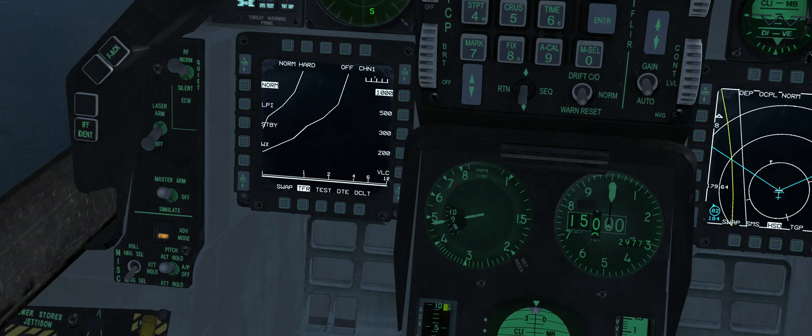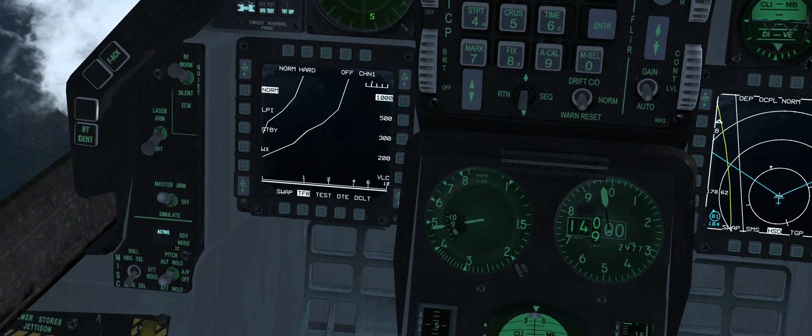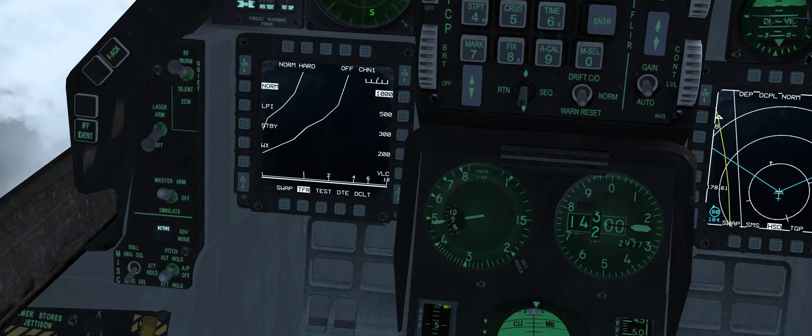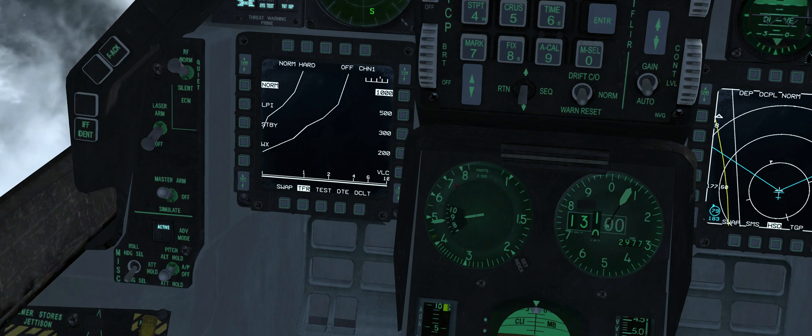When airspeed reaches 360 knots minimum, to activate automatic terrain following press the advanced mode push button indicator. ACTIVE illuminates in green when auto TF is enabled. Note that altitude hold is disabled and the aircraft begins to descend to the desired altitude. Retard the throttle during the descent to manage airspeed.